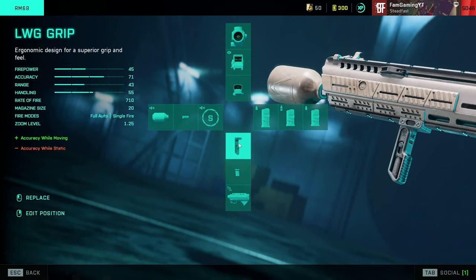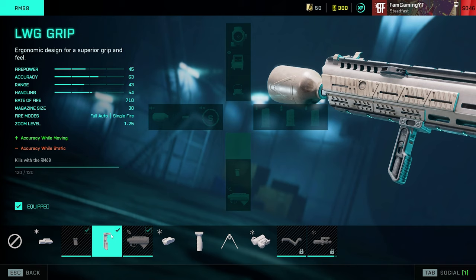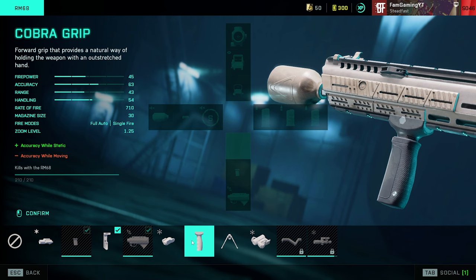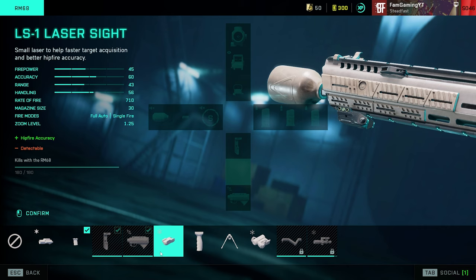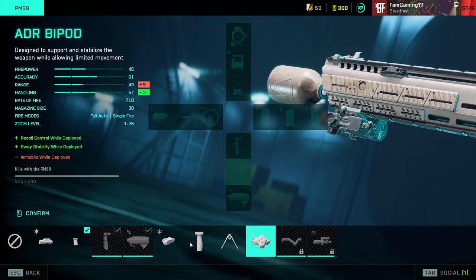Moving on to the underbarrel attachment — we have all sorts of options. My first pick is the LWG grip for accuracy while moving, because I like to strafe left and right. If you like to stand still, then the Cobra grip is probably a better option, which is the exact opposite — it gives accuracy while static and reduces accuracy while moving, whereas the LWG grip gives accuracy while moving and reduces accuracy while static. Another great option is the BCG light grip for aim-down-sights accuracy. You can also go with a laser sight to increase hipfire accuracy, or the STNR laser sight which increases hipfire accuracy while moving and recoil control. After trying it for a couple of games, I realized I still prefer the LWG.